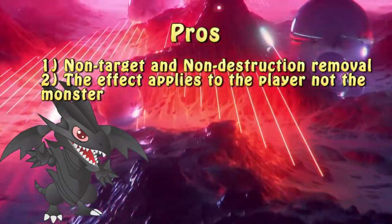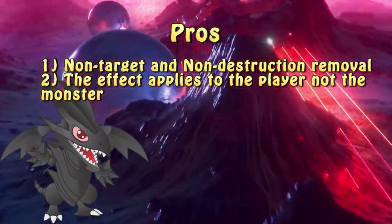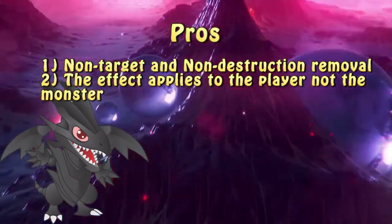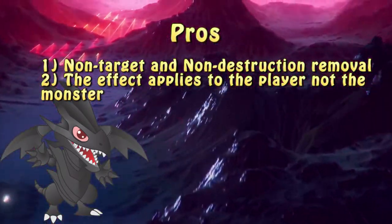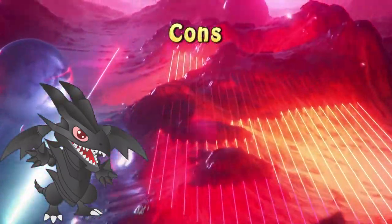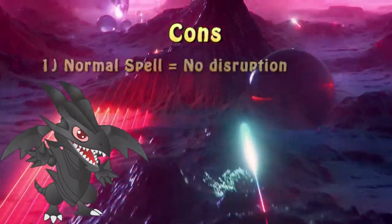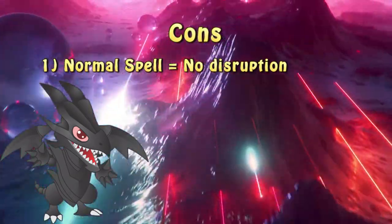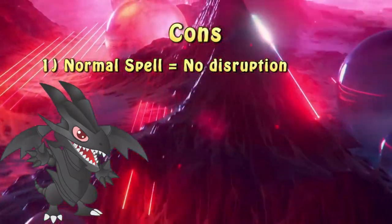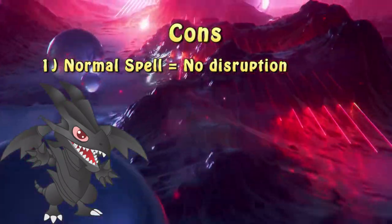Additionally, since the cost of activating this card is paying 1500 life points and declaring a type and attribute, Herald of the Abyss can also be used to bait a negation, making things a little bit easier for the user when it comes to breaking an established board. The fact that Herald of the Abyss is a normal spell is quite diminishing — in the current meta, the only good spells are quick-play ones, since they can also provide an additional layer of disruption, something that Herald lacks.